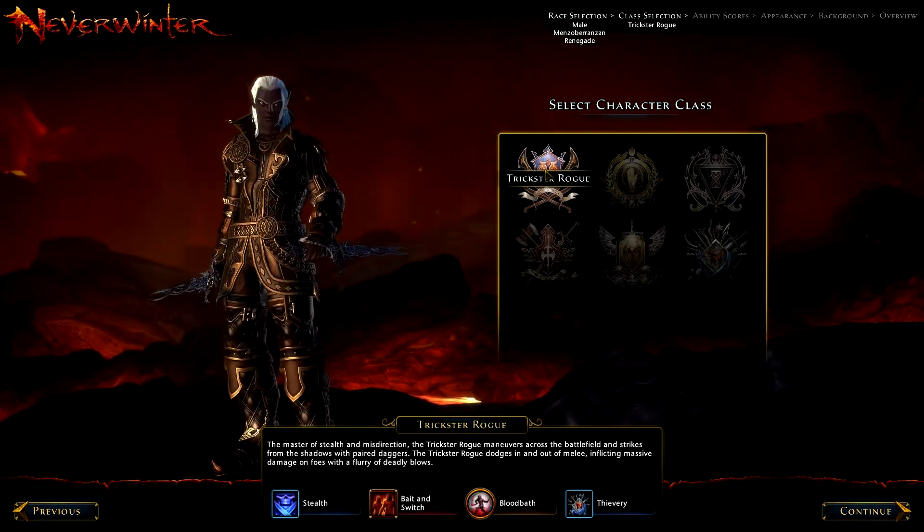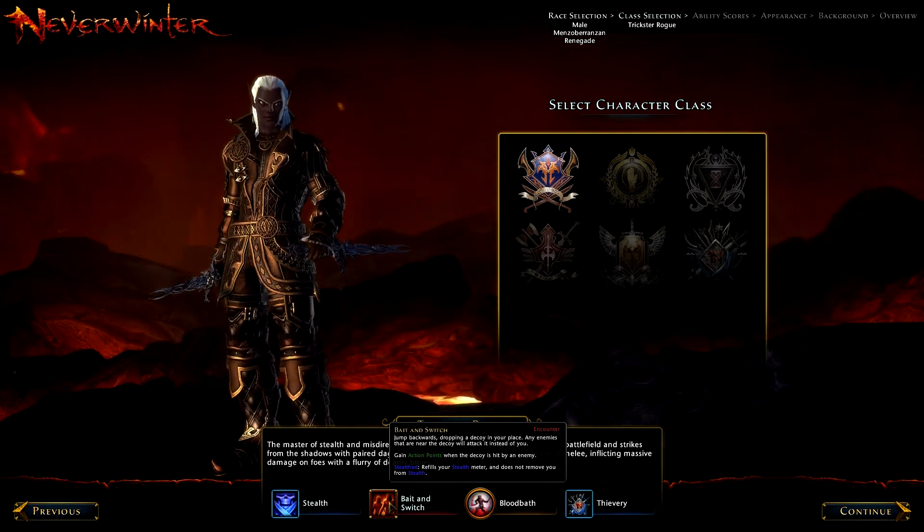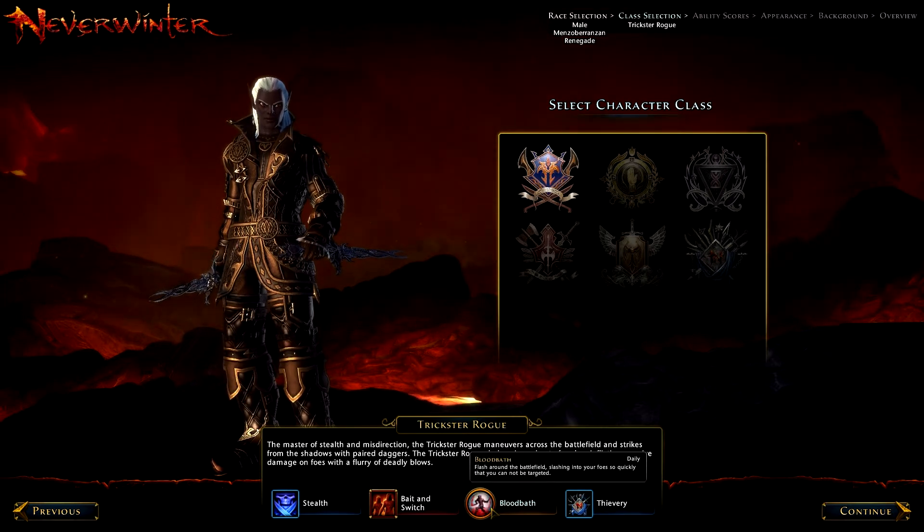So here are the classes. Trickster Rogue, which is your traditional rogue in games. It has Stealth, which I don't think you get until like level 10. Baiting Switch — Jump Backwards, dropping a decoy in your place. It's an Encounter spell. Your Daily Spells — it sounds like you only get it once a day, but you don't. Every time you attack, you build up an Attack Point Meter, and when it gets filled up, then you can use your Daily.